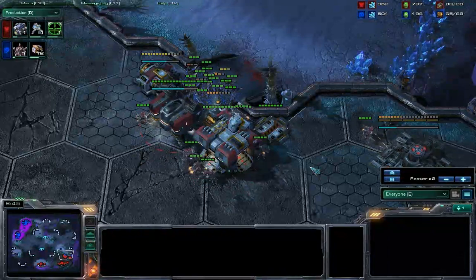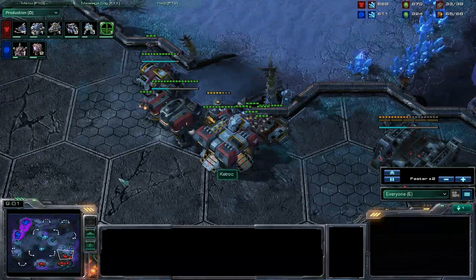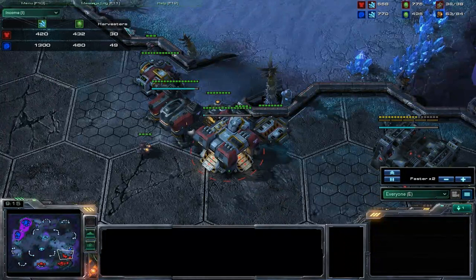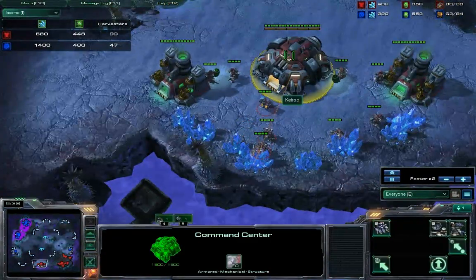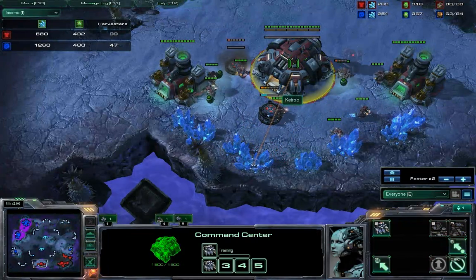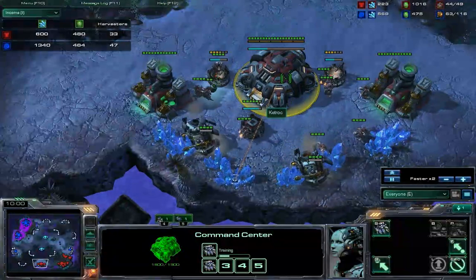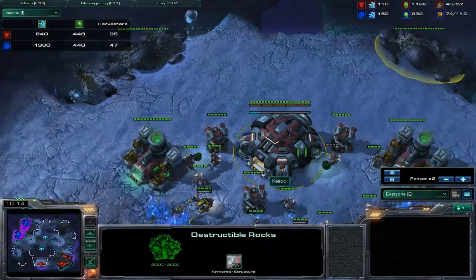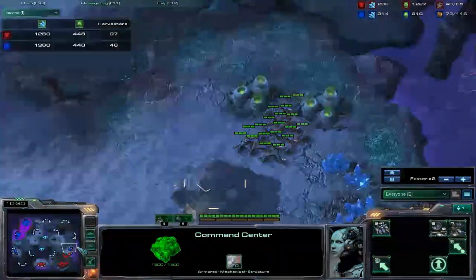He kills all my marines — I even had to pull some SCVs to repair. In the meantime, he has been droning like crazy, and this little trick I did to try to get ahead economically has actually thrown me ridiculously far behind — 49 over 32. Just building SCVs from this Command Center. I'm not upgrading it yet. I want it to be a fortress for later, but obviously I don't need it to be a fortress right now just because it's safe enough from the destructible rocks.